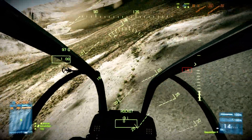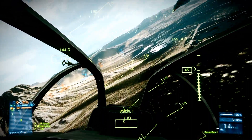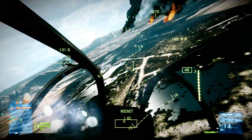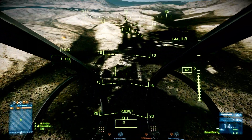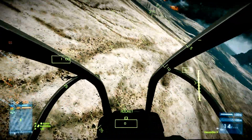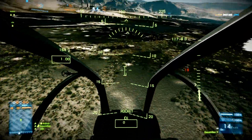Now that you know how to fly your helicopter in a straight line, we can go to turning. When you push your mouse to the right you won't really turn quickly. In order to make good turns you will have to push both the keyboard button and the mouse in the direction you want to go. So if you are going left, push A on the keyboard and move your mouse to the left. This will give you really good turns.